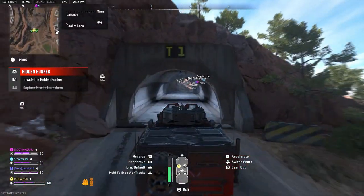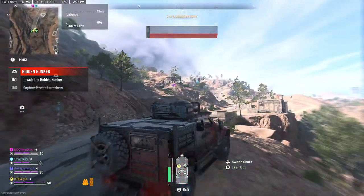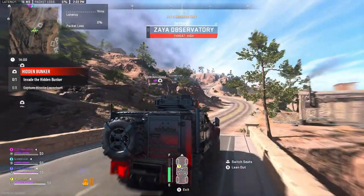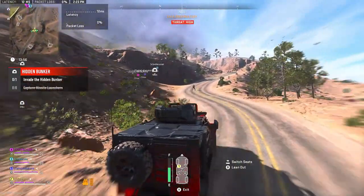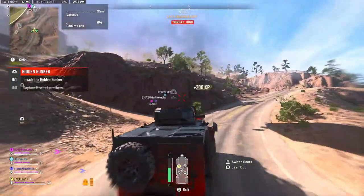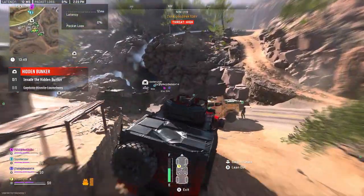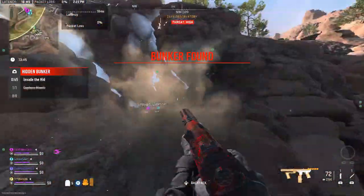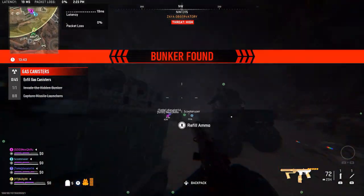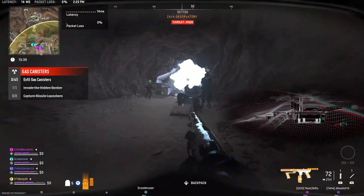If you want to go bigger, you can get the Vault Pack when pre-ordering, which includes everything from the standard edition plus a Nemesis Operator Pack, two weapon vaults, and a Black Cell bundle with 30 additional tier skips. I'm not sure if this Black Cell bundle is only for the first season of Modern Warfare 3 or if it applies to the current season — so don't quote me on that. Let me know down below if you got Black Cell with your pre-order.